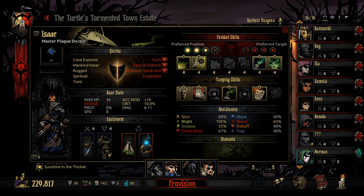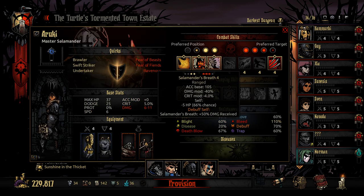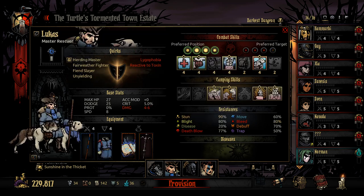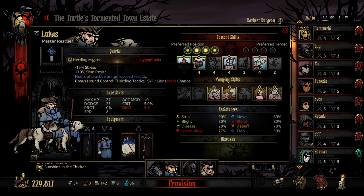Mainly going to be using Isaac to put down Blight and buff Felther. Felther's going to be doing most of the killing. Rookie's going to be applying debuffs like the Accuracy debuff, as well as dealing damage when possible and applying Bleed. And then Lucas is going to be healing so much.